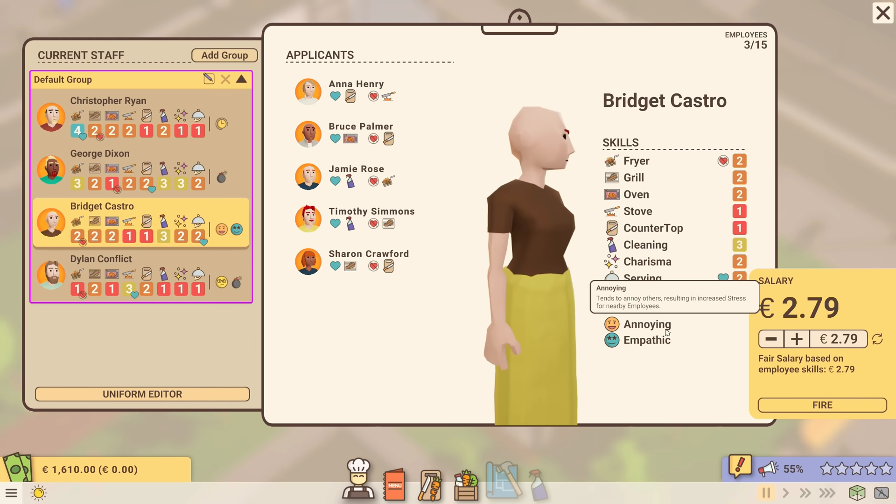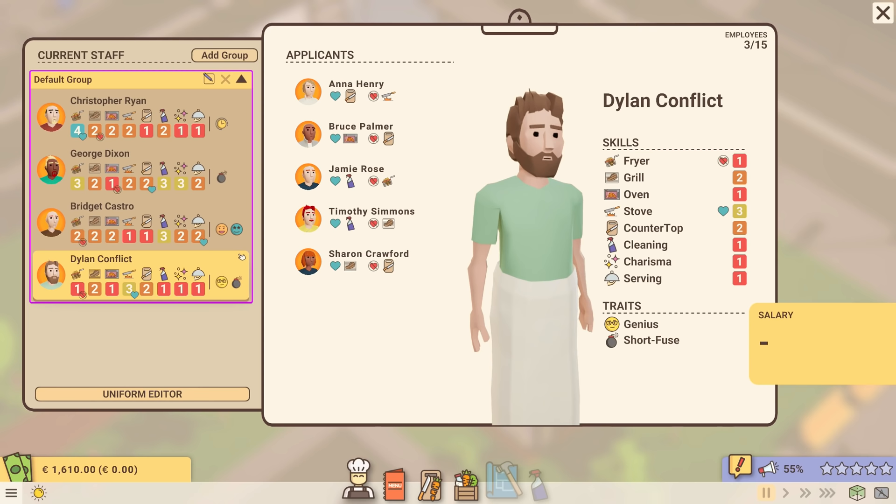You can absolutely make your own avatar. I like working on stoves, which is actually true — I do enjoy cooking and I'm not a big fan of fryers. My traits are genius, so I level up faster, and short fuse. I'll let you figure out which one of those is a lie and which one is true — answer in the comments below.